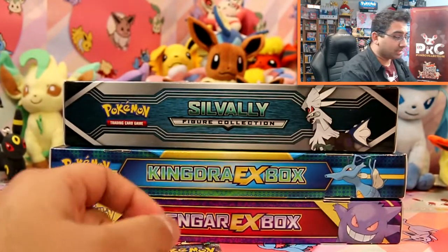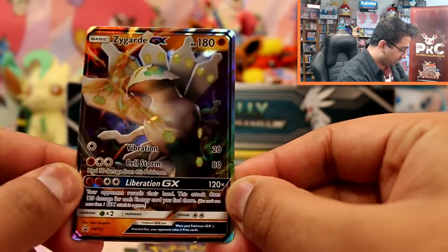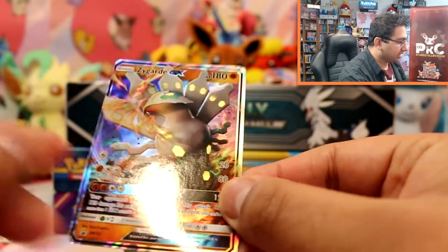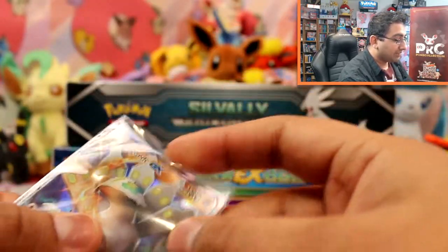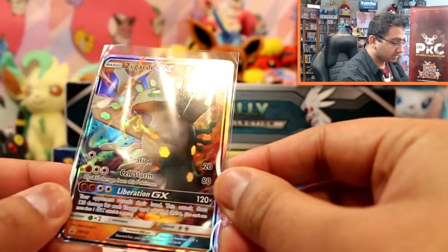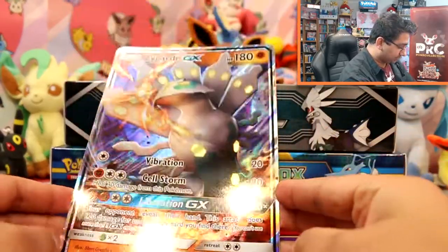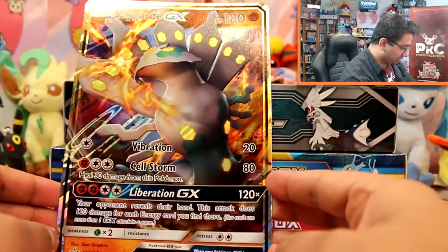But first I'll show you the card. So this one is slightly miscut — it's a bit wider on this side. But we have Zygarde, which is a really, really nice card. I like this. It's SM122. I have another box I'm opening, so if that one's got a better card, I'm going to put that in my collection. There's also a bigger version as well. Looking pretty good — I quite like that.